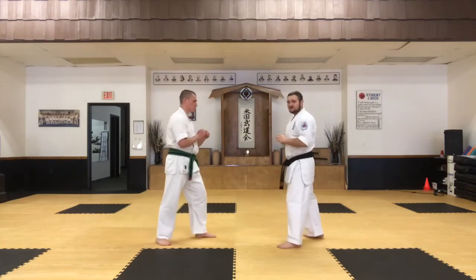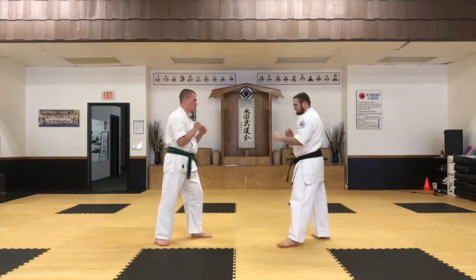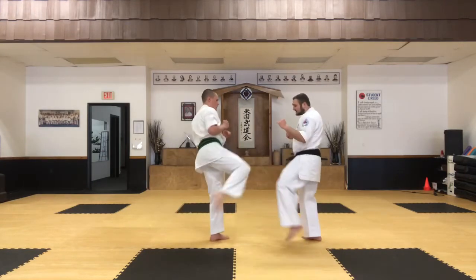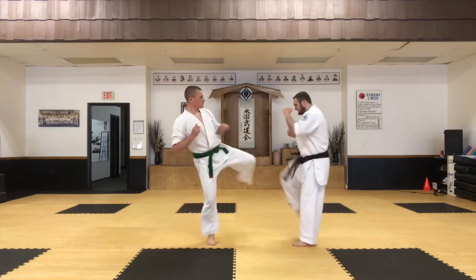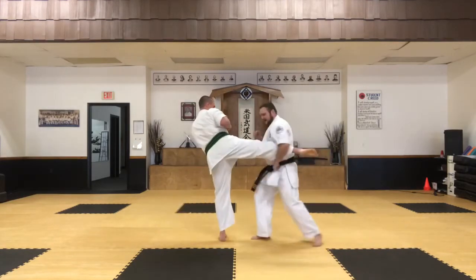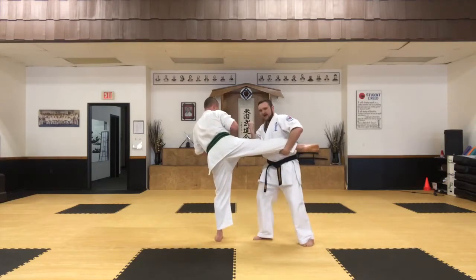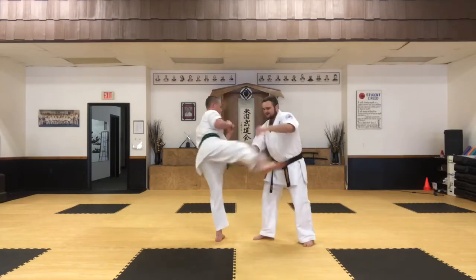I'm gonna switch now. He's gonna be on offense, I'm gonna be on defense, but I'm still gonna explain it. He goes to kick, I block. He goes to kick the other leg, I block. Now he goes to kick towards the body. I wrap my arm around his leg, then take my other arm and hit like an outside-in block towards him, then push his leg away.